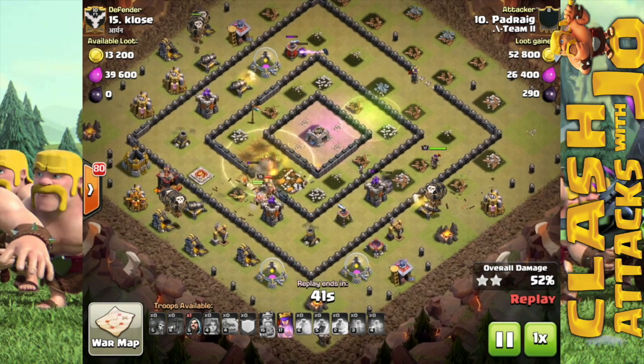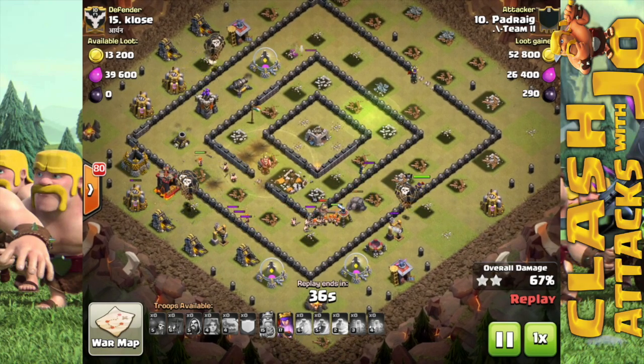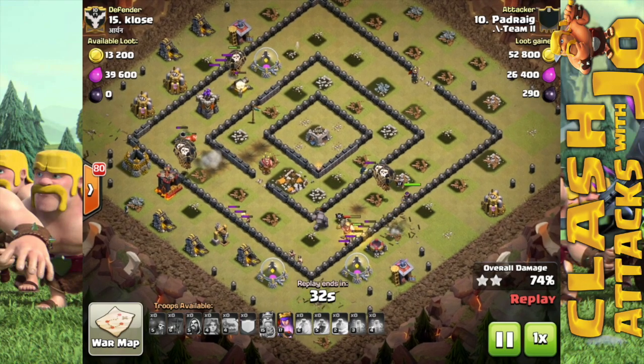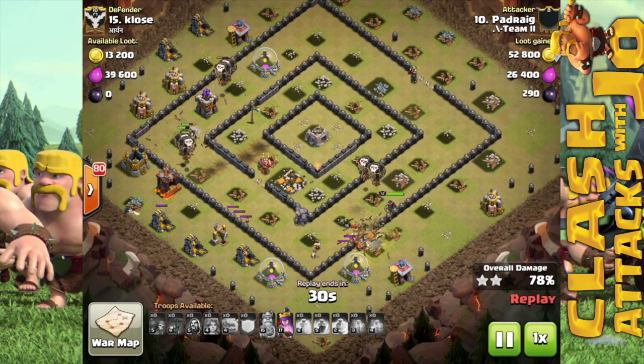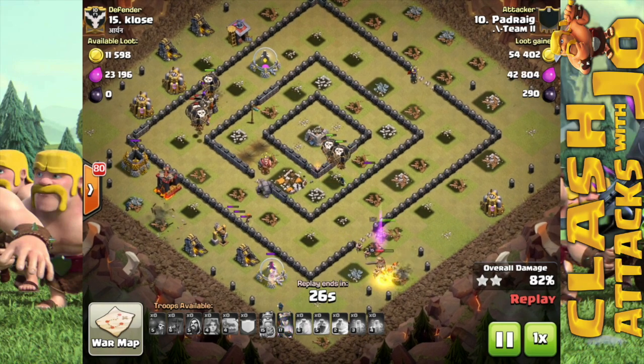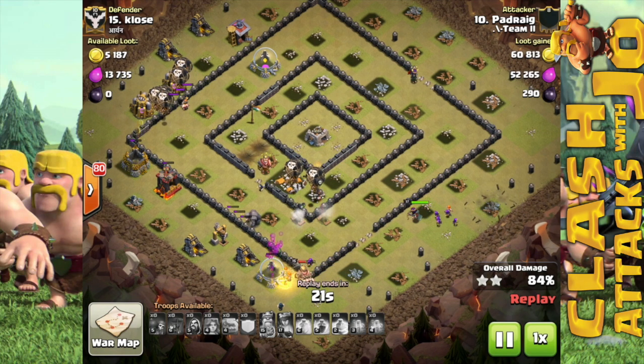Once the final defenses fall on the outer perimeter, the cleanup portion begins. As you see here, there are a cannon and an archer tower left over for those last couple balloons up top, and you still have plenty of balloons going around the base itself. You got a couple of air bombs within the base but they're kind of spread out, so there's not really much of a hindrance there for the balloons themselves.